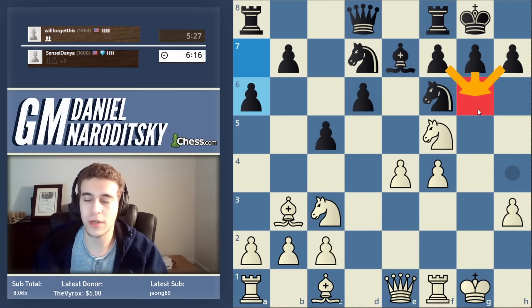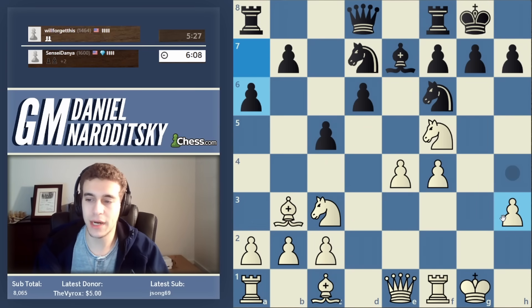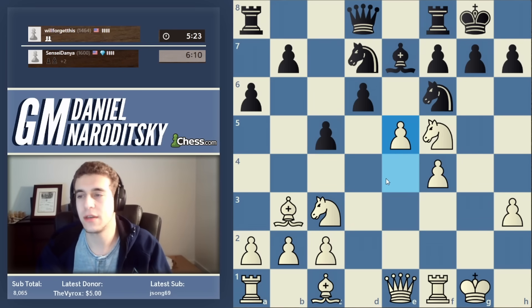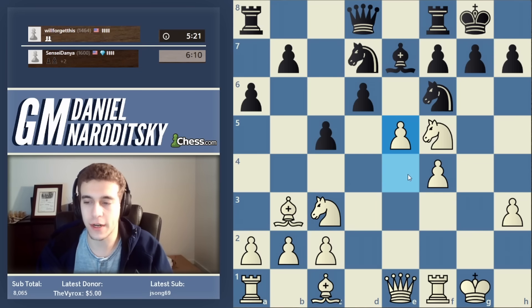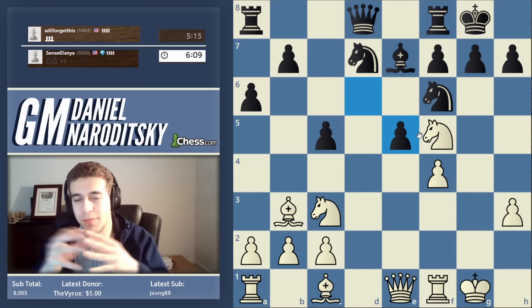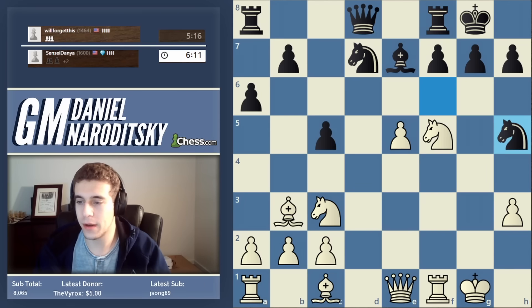If we then play queen takes g6, h1 takes because this one is pinned. But e5 is really good because we're opening up a second front — yes, maybe later we'll play queen g3, but we're also attacking down the middle. When you combine these two things, you'll see we're crushing black's position like a bug.